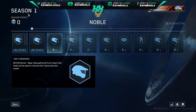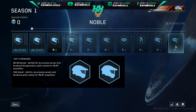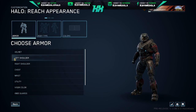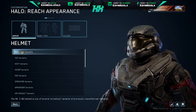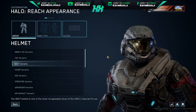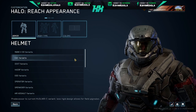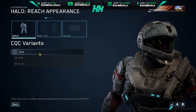Now if I wanted to unlock the next one, I'd need to get another season point — grind up to get there. So let's go back to our customization options. Since we've only unlocked helmets, we'll select helmet. One thing I love about this flight is the Unreal Engine 4 rendering of your Spartan — it looks so good.